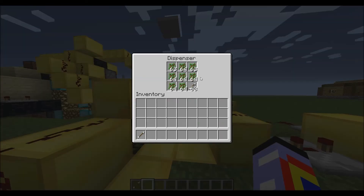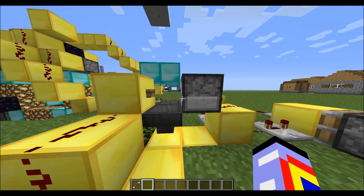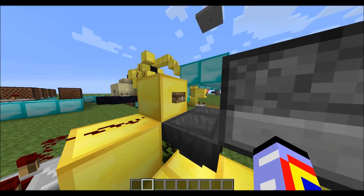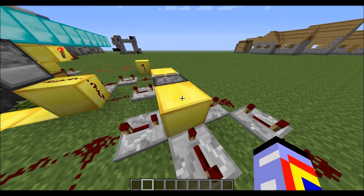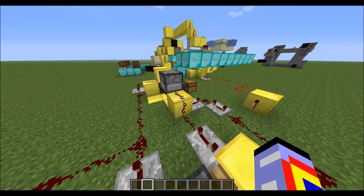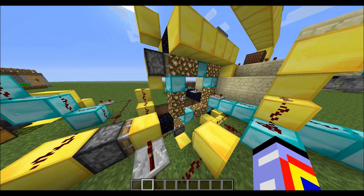If it spits out a sapling, then it goes straight into the hopper and goes into that chest over there so it can refill it. If it spits out an arrow, which is unlikely, it will hit this and trigger this redstone. Now that causes this to extend and shuts off this pulse, so it will stop spitting out items. It also will trigger this, which stops the pistons from moving.